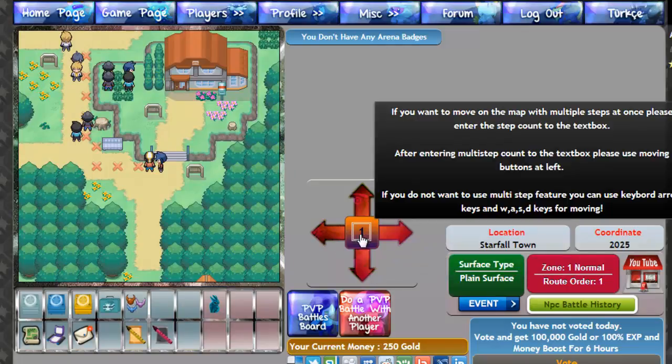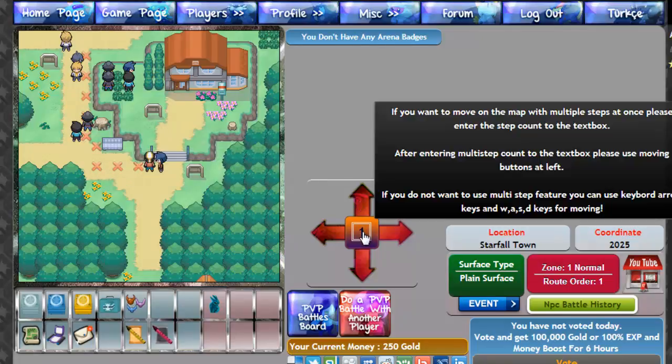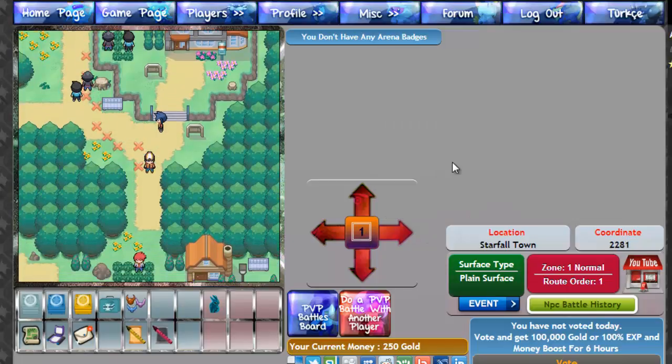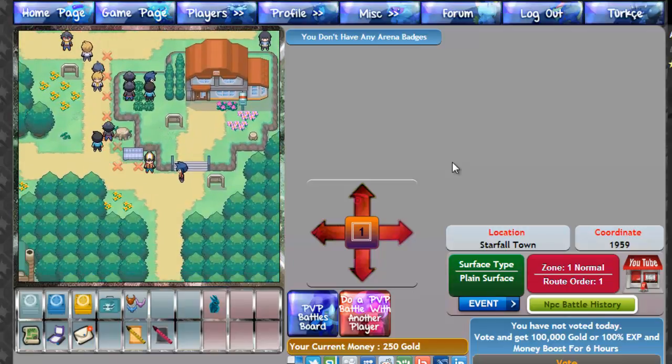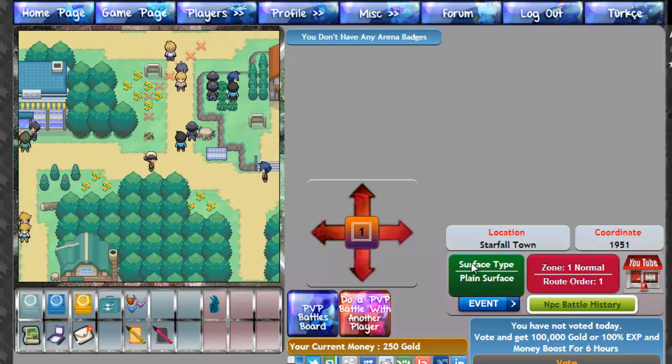If you want to move on the map with multiple steps, please enter the step count into the text box. Can't I just click? Entering multiple steps in the text box — please use moving buttons at left. I can use double WASD, which I have to hold to kind of walk. It's still really weird. Surface type: Plane surface. Zone 1. Normal route, order 1. NPC battle history. Location: Starfall Town. Coordinate 1951.